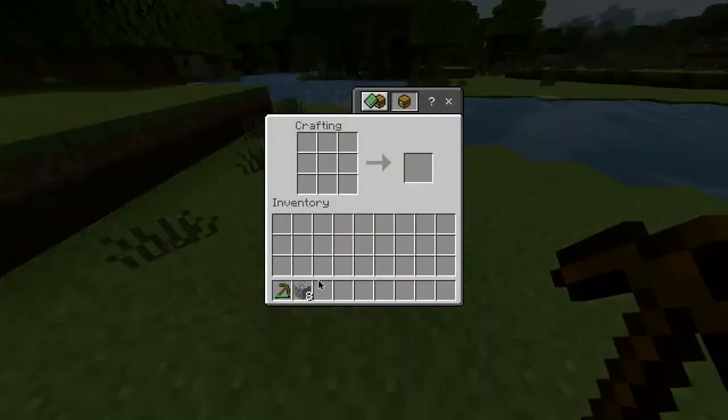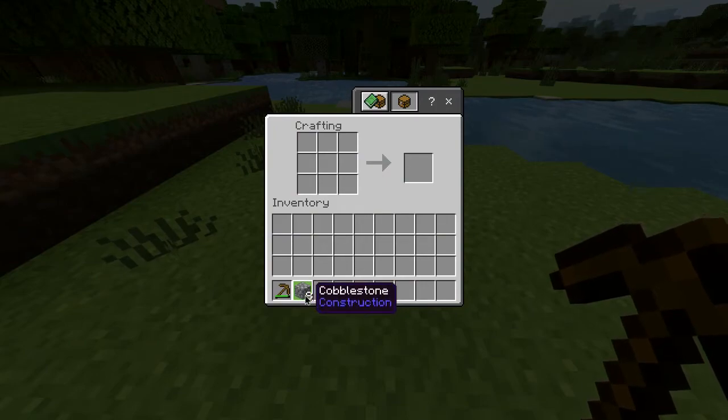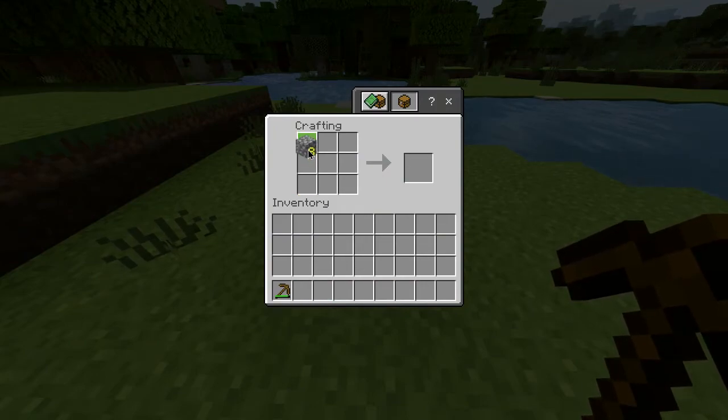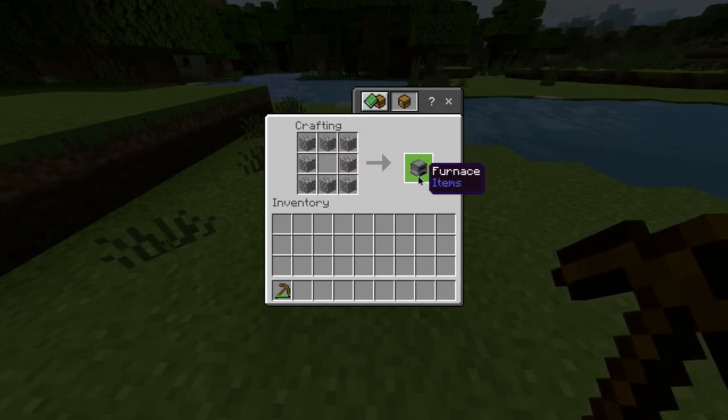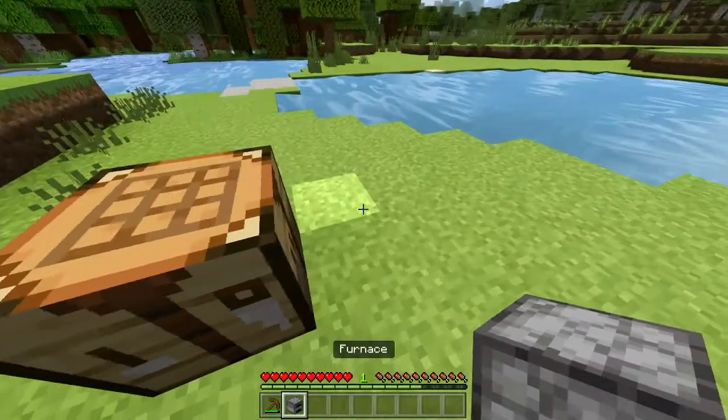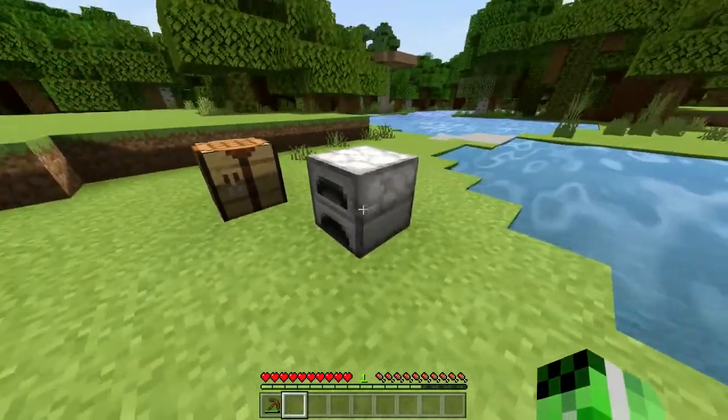Once you've got to the crafting table, you want to open it up and then grab the cobblestone which you've just mined and place that in the crafting grid just in this arrangement here, which will then give you a furnace which you can then take out and place down and start smelting your items.